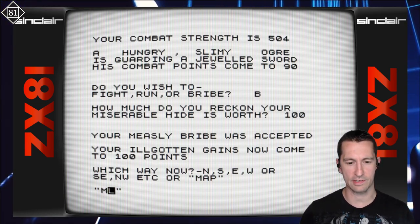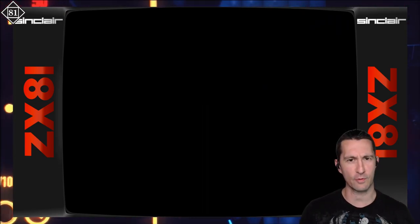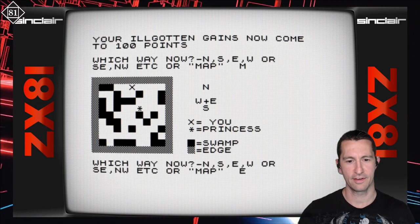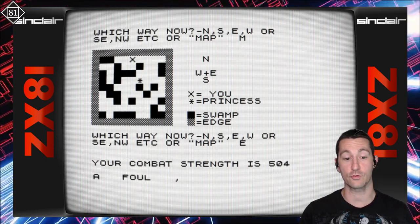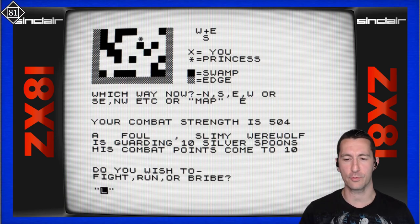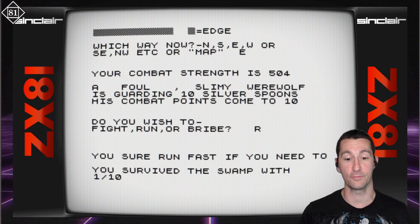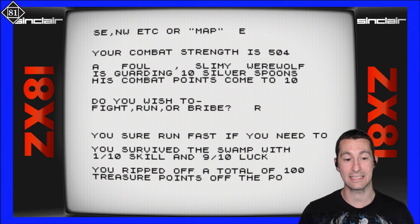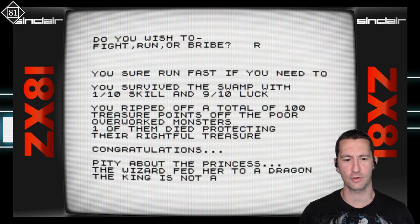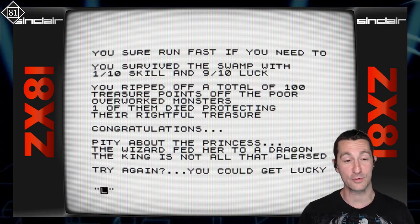We wanted to go northeast, and last time it sent us in a different direction. Let's go east to get to the princess. A foul, slimy werewolf guarding 10 silver spoons, combat points come to 10. Let's try running from that guy. You sure run fast if you need to! You survived the swamp with 1 tenth skill and 9 tenths luck. You ripped off 100 treasure points. The wizard fed the princess to a dragon — the king is not pleased. Try again.